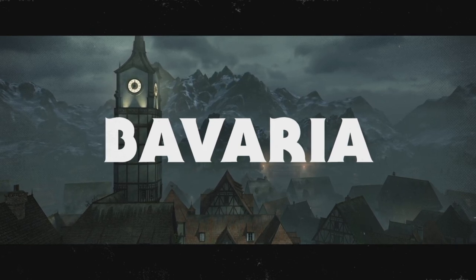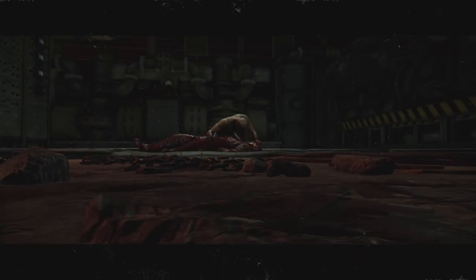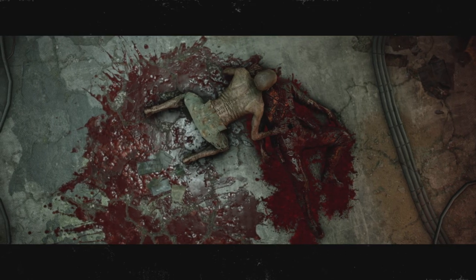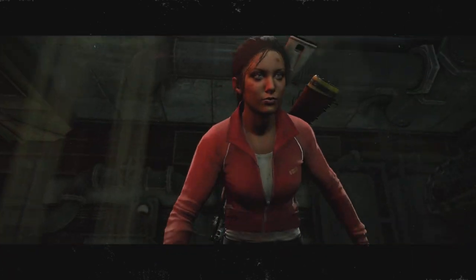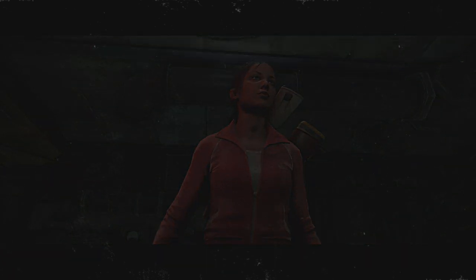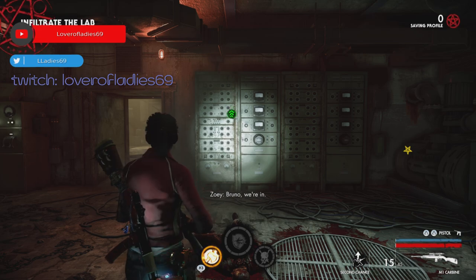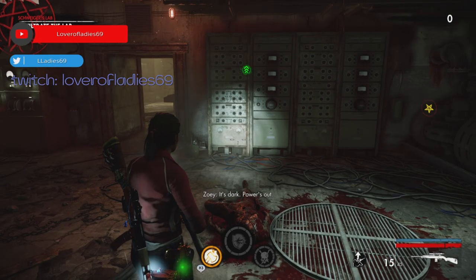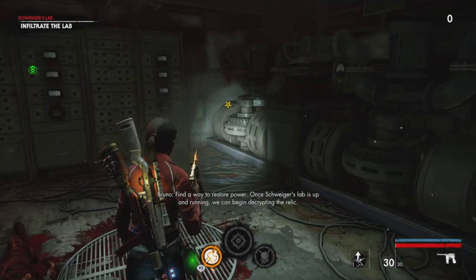The fact that we went to hell, defeated Hitler, and even though that man is gone, we're still dealing with this. It's dark. Power's out. Find a way to restore power. Once Schweiger's lab is up and running, we can begin decrypting the relic.